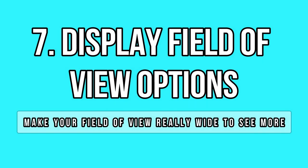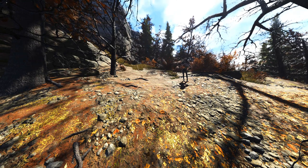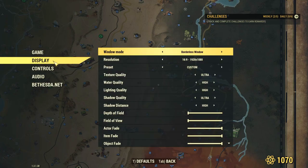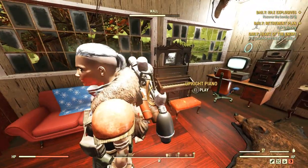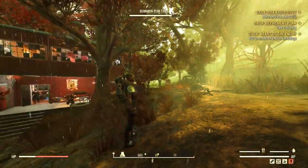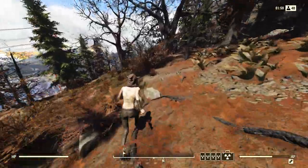One of the display options for Fallout 76 is the field of view, which can make your camera really wide, pretty much like the maxed field option in photo mode. Now this option might sound useless to you, and in adventure mode I do agree it doesn't make much sense — it hurts your eyes, the visuals are out of proportion and so on.